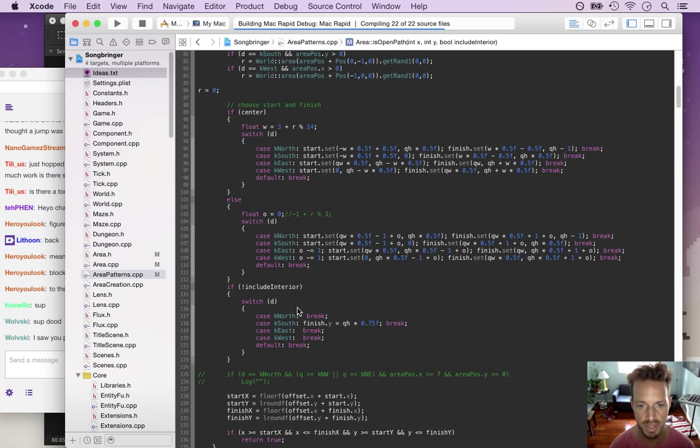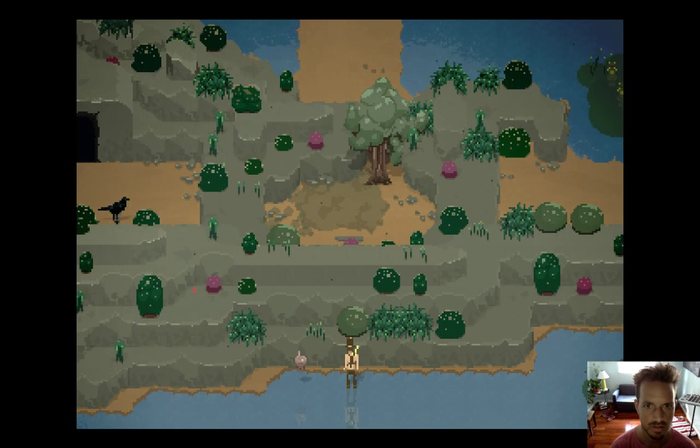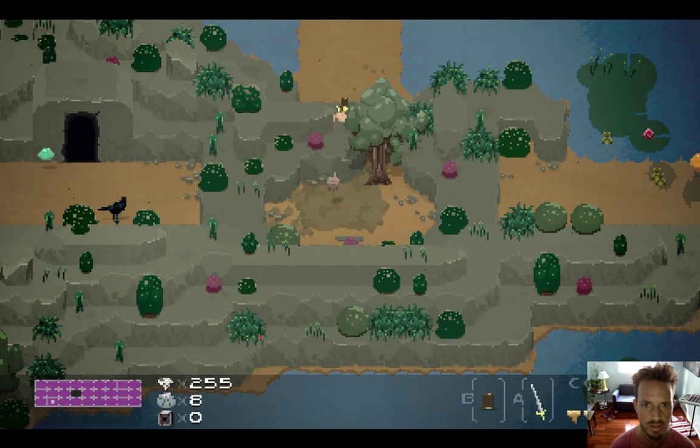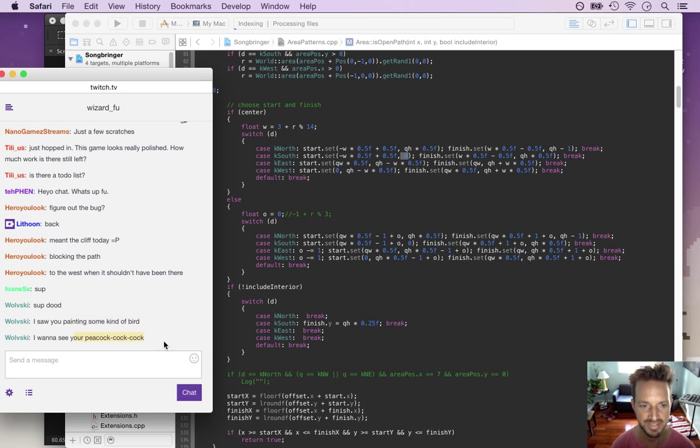Actually I physically painted a bird - a peacock - my girl wanted a peacock. This fix didn't work right here - this should have extended. This should be times a quarter - wait, it might be the start.y actually. So south starts at zero.